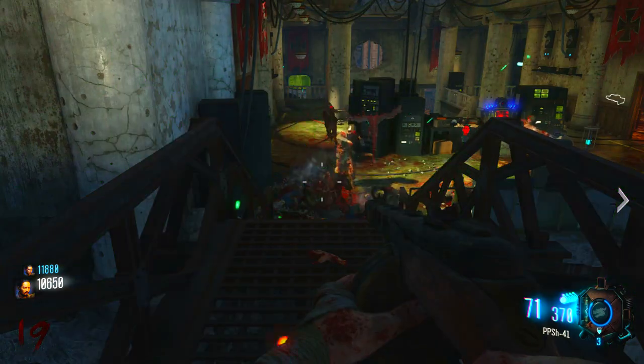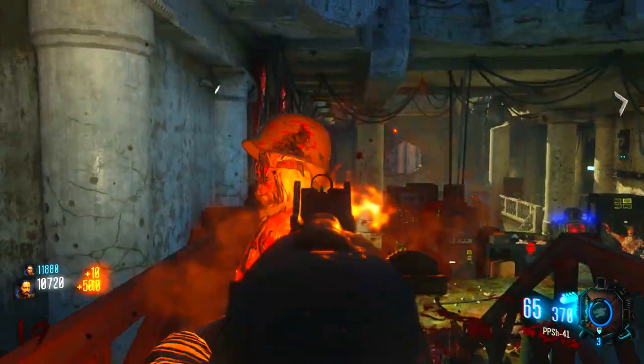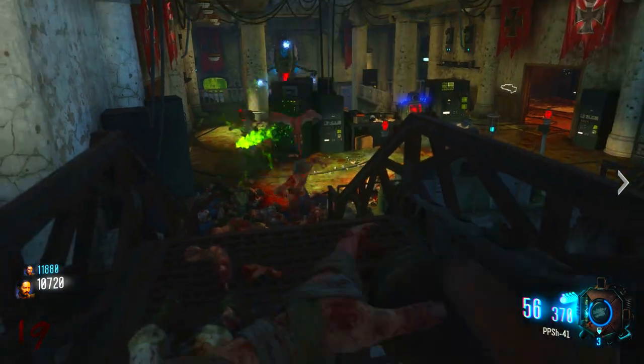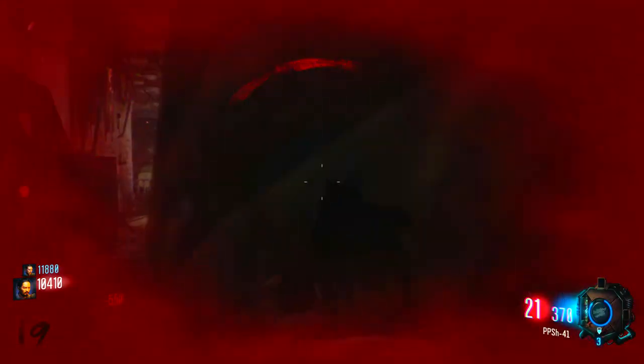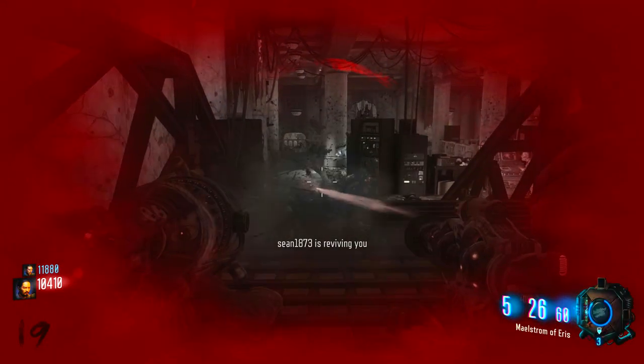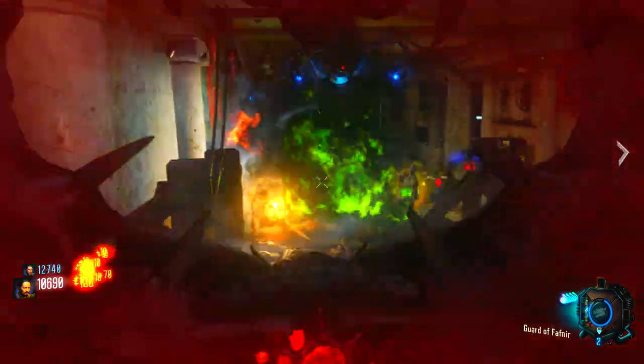Let me know down in the comments below what you think of this glitch and what you'll use it for. I don't know if it works in the easter egg fight or anything like that, but as long as you don't go down he will follow you everywhere. As you can see I did go down here and from here he disappeared, and I would have to do the glitch over again.